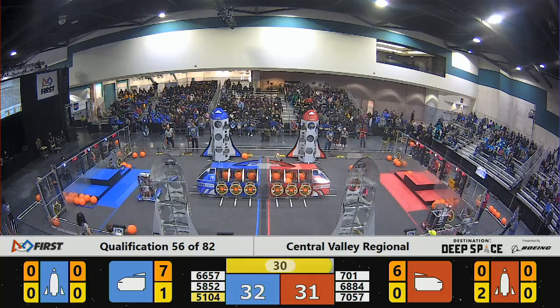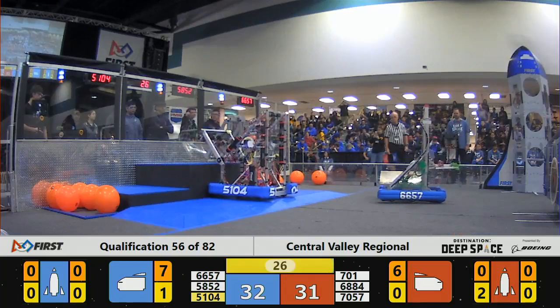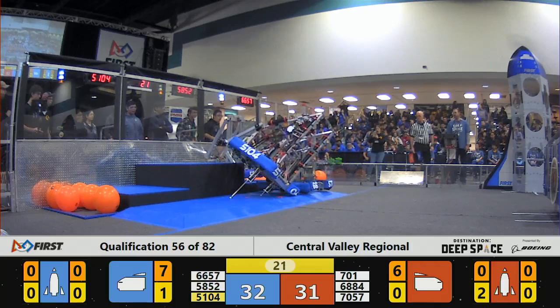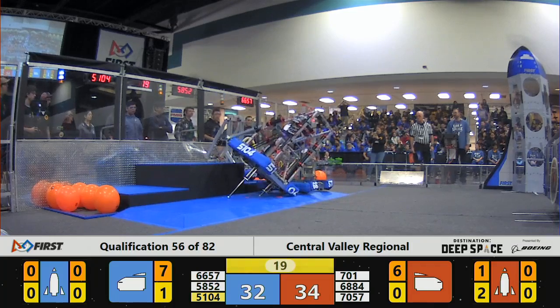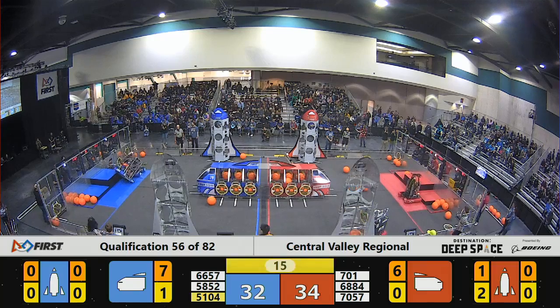7-0-1 grabbing some cargo. We've got 30 seconds left, trying to add cargo to their rocket ship. Let's see if they can do it — and they spit it out and they succeed! That's three points. Their alliance partner, 68-84, trying to add a hatch panel.